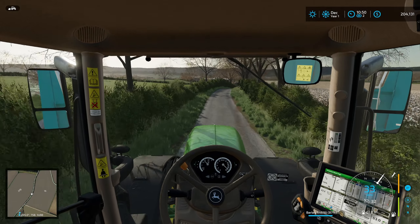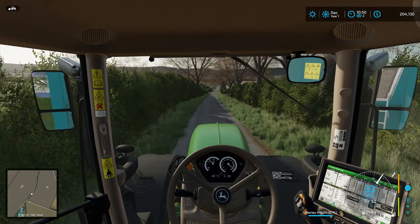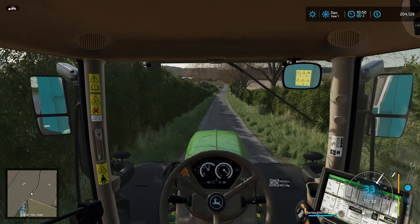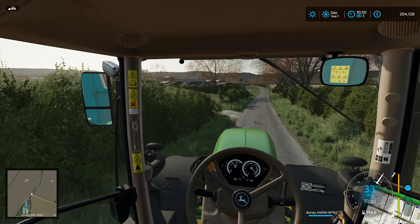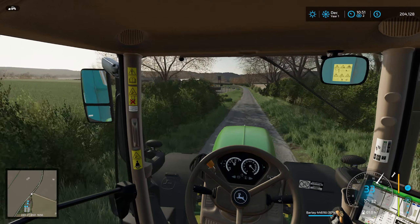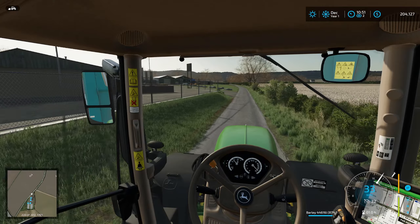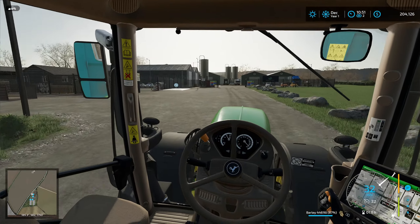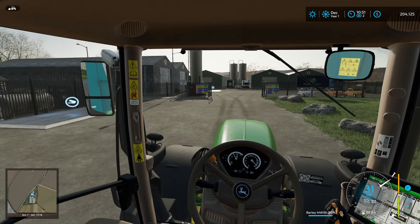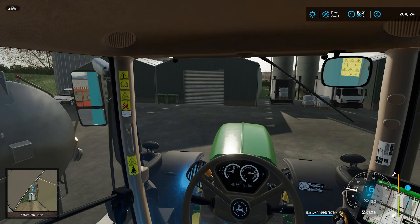We're getting pretty close to the selling point. I'm sure this will be another probably $46,000, somewhere right around there. We can probably take a good $200,000 off the loan — maybe we'll do like $180,000. Because we still need money to obviously operate the farm.